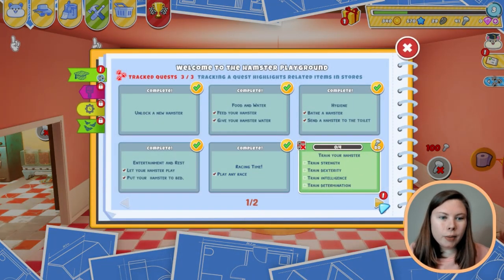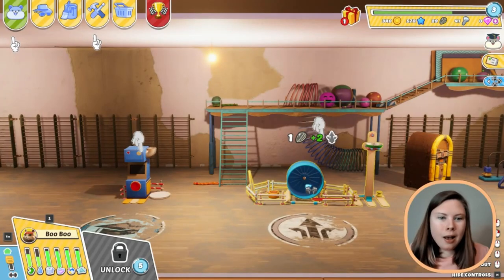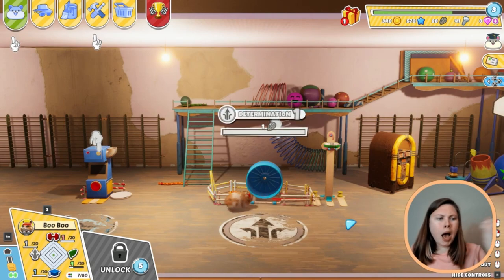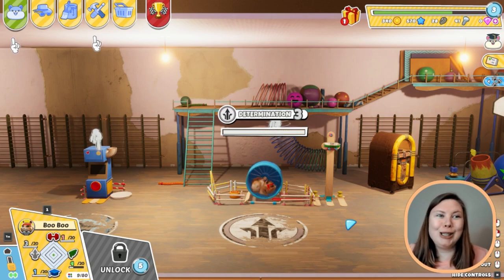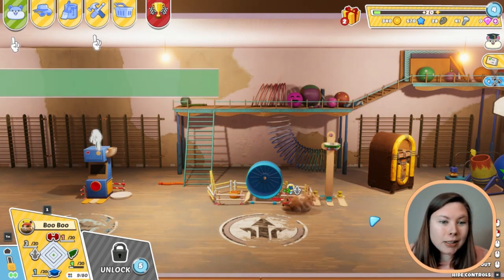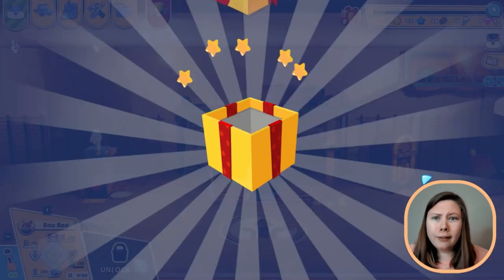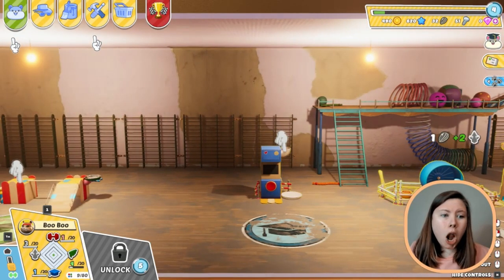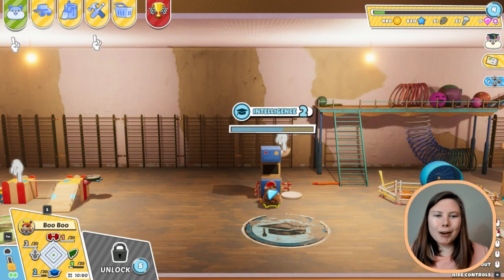It's time to train! We're going to train, we're going to get so good. Hamster school, here we come. Time to work out — determination. Yes, absolutely, we've got it. If nothing else, we are determined. It's like a test your strength — level up! Let's open our gift. This game is too cute. We may be a bit of a hamster, but we are loaded. Time to train our intelligence. Who said hamsters weren't smart?